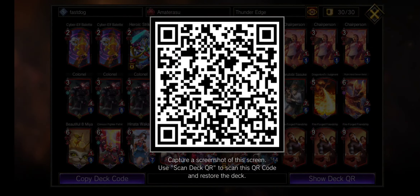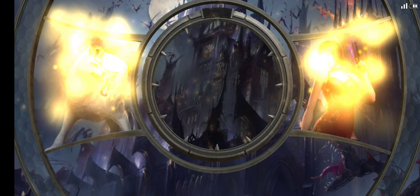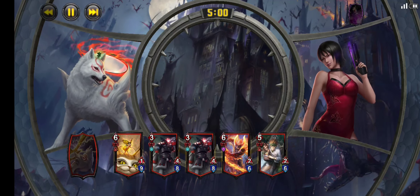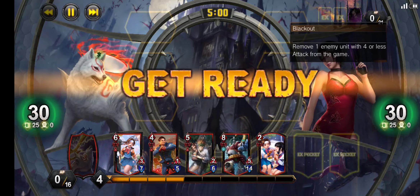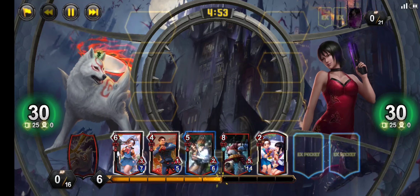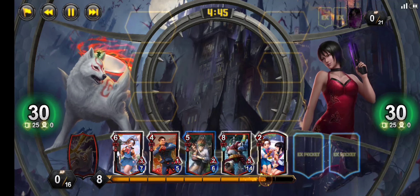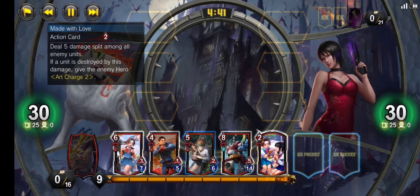Here's the deck QR for you. Game one — we are up against Ada Wong Blackout, a deck loaded up on interaction but not a lot of interaction that's good against our best cards, so this should hopefully be a solid combo showcase.